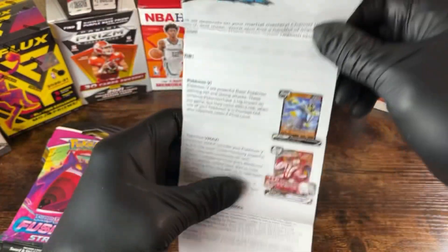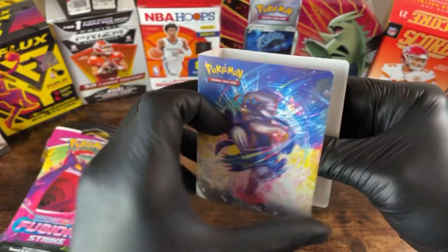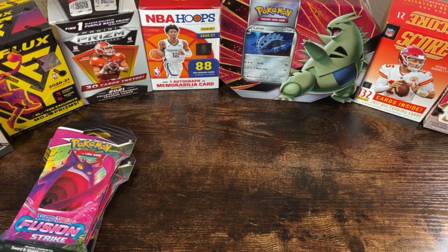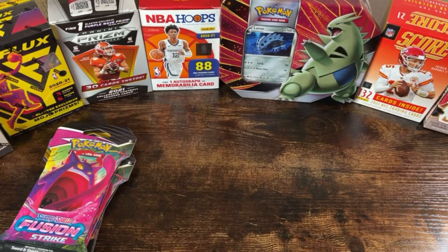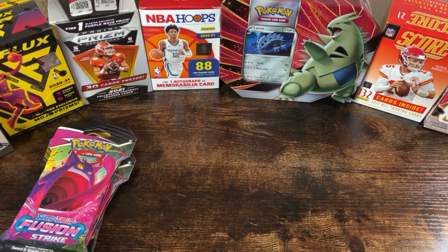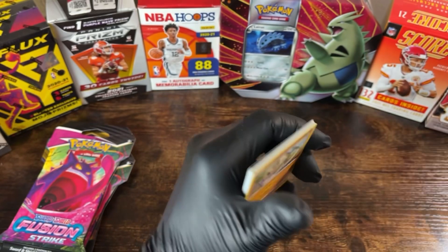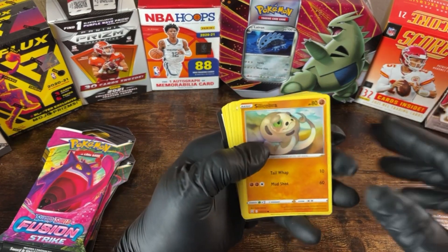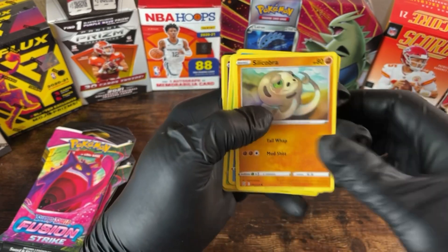All right, so this comes with a cool little thing to hold your cards in. The pack in this is a Sword and Shield Battle Styles. I'm gonna rip this bad baby open. Keeping the positivity alive — I've pulled a bunch of good stuff today, let's keep it going. When it comes to my sports cards I pulled some good ones, but when it comes to Pokémon I haven't really pulled anything great yet, so I'm hoping we're positive and gonna get something good.